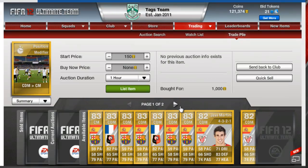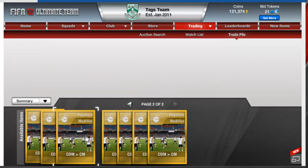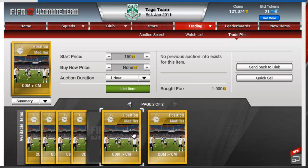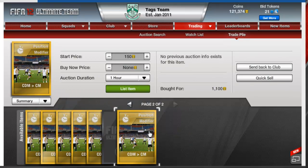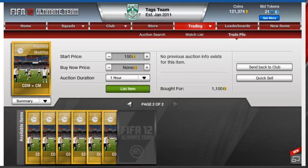The first training cards are 1k each, then we've got ones for 1.2k, 1.2k, 1.2k, 1.1k and 1.1k. So lads, I'm just going to put these centre defensive mid to centre mid cards on those players and sell them, and then I'll show you what they sold for and how much money you can make with this method.